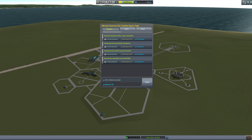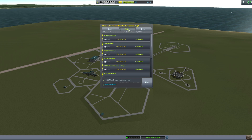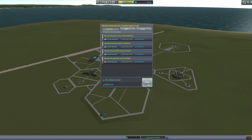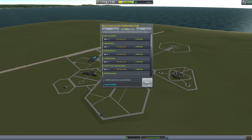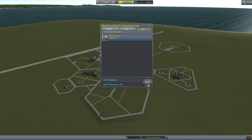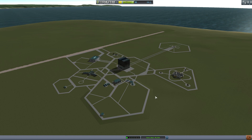We get 319,000 funds. We get tons of science and awesome contracts. We get 44 science, just short of what we need to unlock. And that's all done — Filney Kerman returns with a ton of reputation as well. Now we have to do the other experiments we arranged.